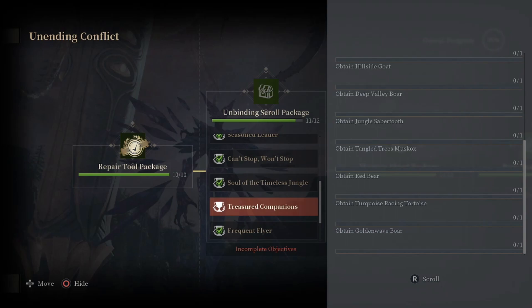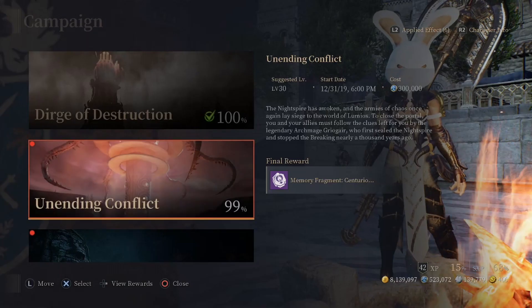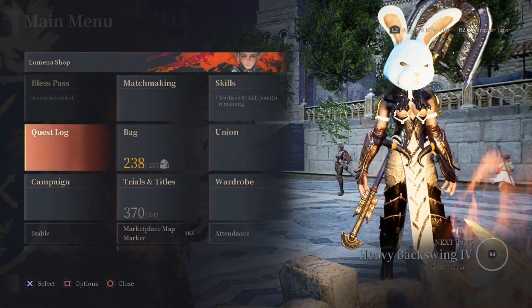Some people think opening more chests at once changes your odds — it doesn't. There's no fail-stacking on these chests. You can't open a few chests and be guaranteed one because you failed so many times. There's nothing like that in this game. It's just pure RNG and it sucks.